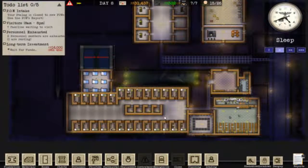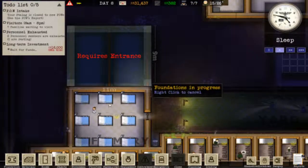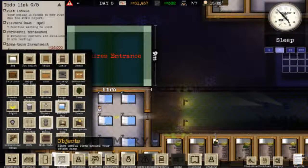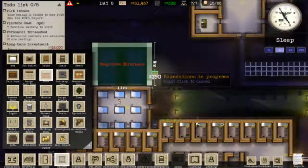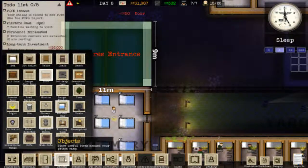Hello and welcome back to another Prison Architect. As we're doing, we're building the laundry room, which by the looks needs a door. So we go into objects, door. And remember, it is R to rotate that.